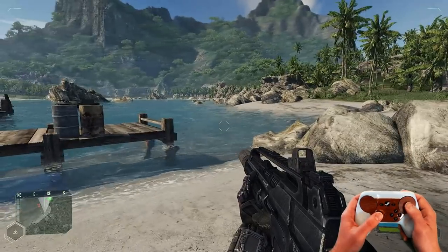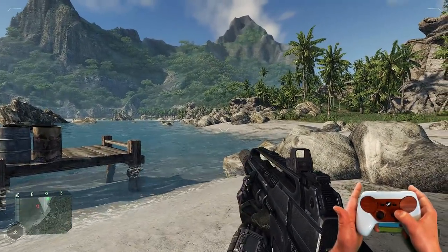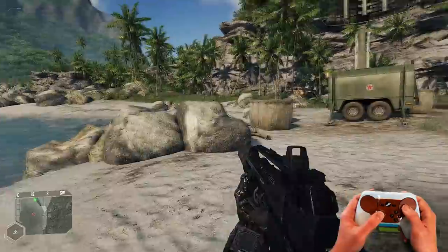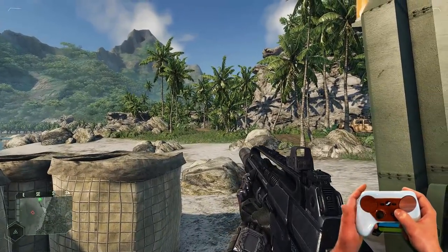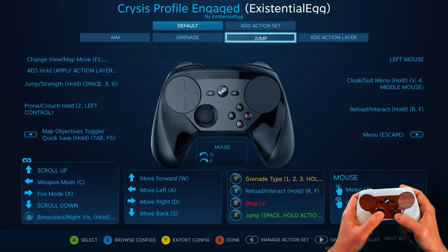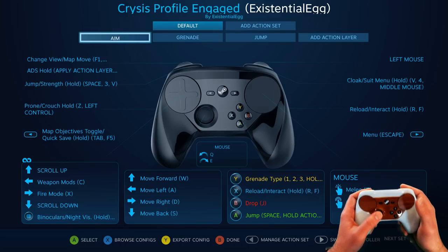It's like the same thing. I don't have a grenade right now, but when I hold Y, that's also gyro always on. I deliberately wanted to make this profile as similar to Crysis 3 as possible — hold Y for a grenade. You could still do an action set and potentially mix the aim, grenade, and jump all into one, where each button went to that action set. But action layers just let me easily pop it up there and get what I need.